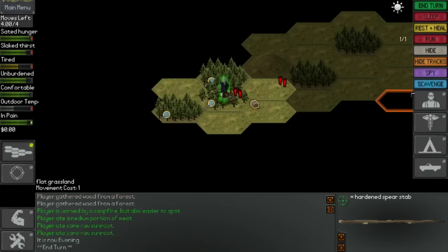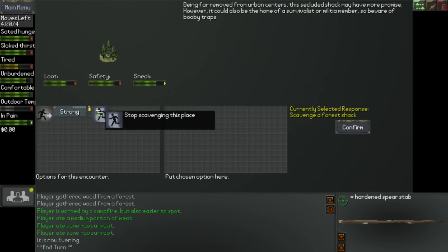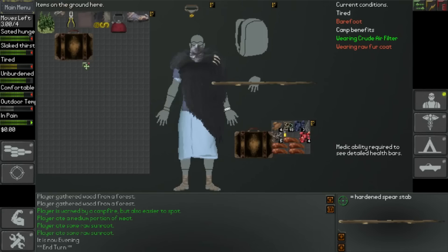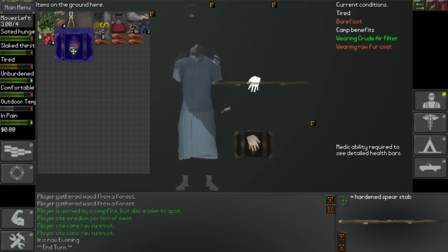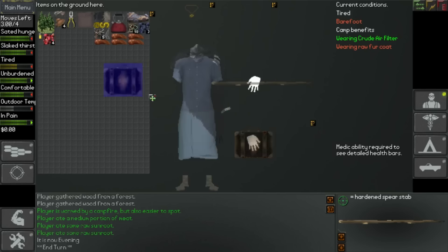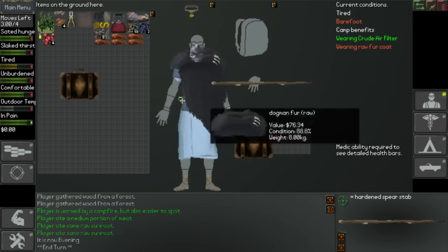Okay, I'm going to end our turn here and scavenge through this house - or this shack in the forest. Let's scavenge with the light source. Okay, we've got another briefcase - that's in better condition, so I'm going to use that and swap everything else. And also we've got a kettle there as well, which means I'm certainly going to have to drop some stuff. So let's swap that one.